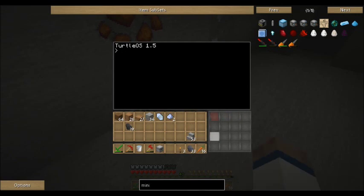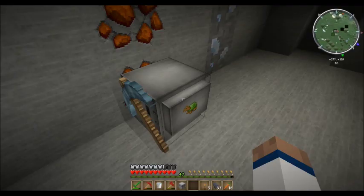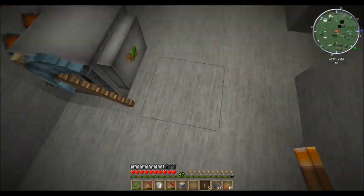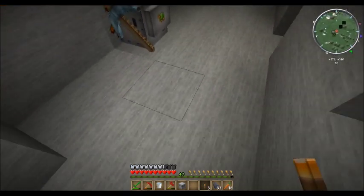When the inventory here is full, it will return back to its starting point. And it will drop off all the items. If you don't do anything, it will drop all the items just right here.